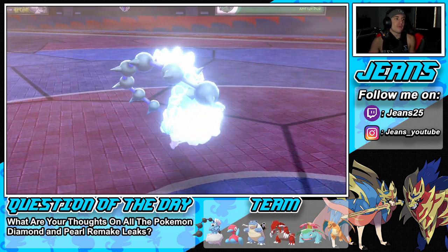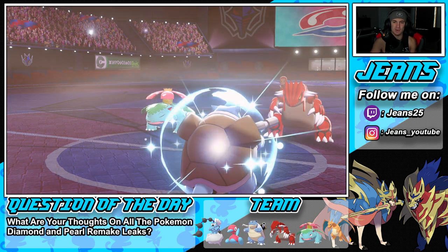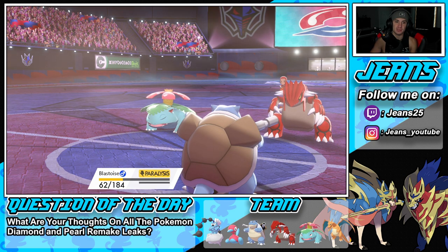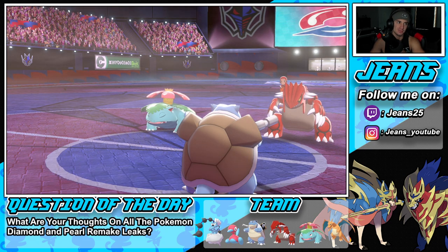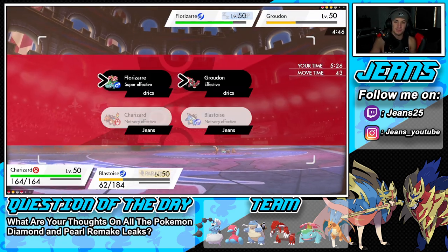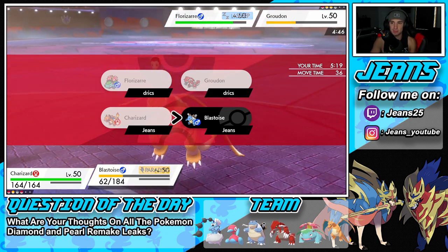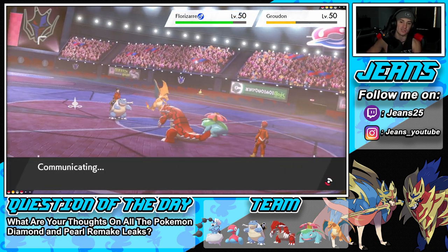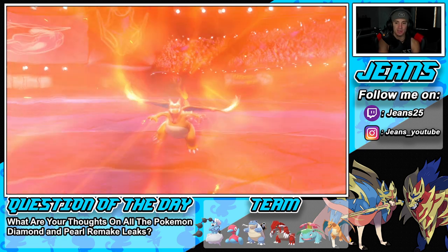I bring out Charizard and Blastoise is out here. I think we just go into a Heat Wave here — that's definitely the play. I still have Venusaur in the back end. I don't know if Venusaur vs Charizard one on one is great but I have to bring out Charizard to do the Heat Waves. Charizard hasn't been asleep yet. I could Protect — might be my play. I'm gonna Iron Defense here in case the Heat Wave takes out Groudon. He's still slumped! Charizard should go next.